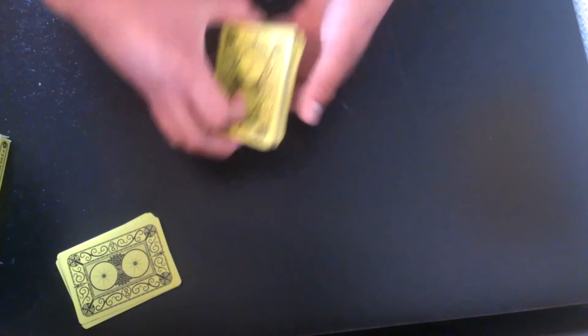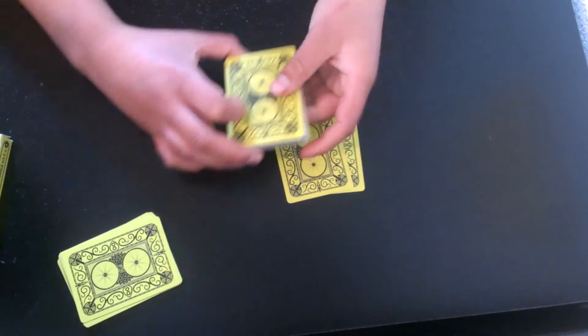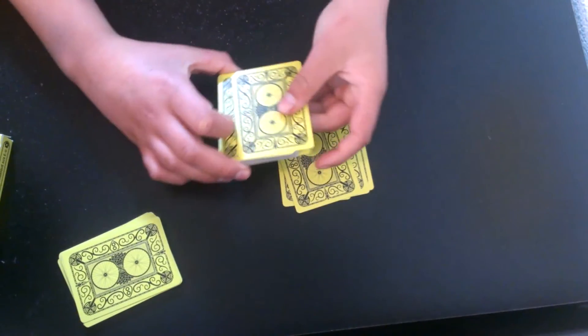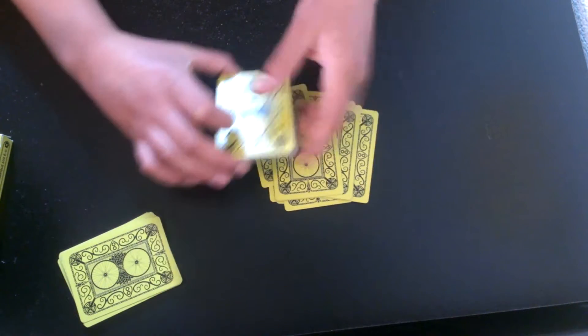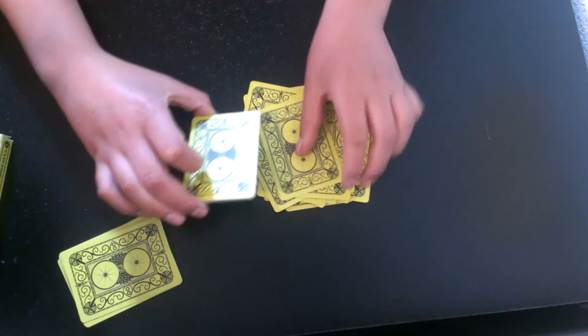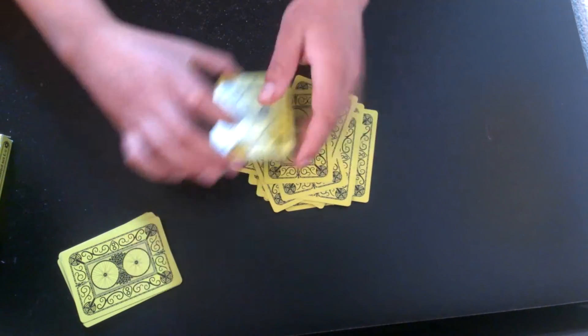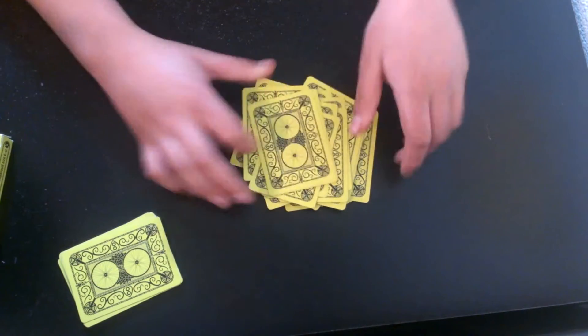After you do that, you put this deck on top. And now you're going to do what's called the Klondike Shuffle — it's when you mix up the cards. What you're going to do is take the top card and the bottom card and drop them. So you take the top card, bottom card, top card, bottom card, and you just keep doing that. Hold it in a middle grip and take the top card and the bottom card. After this, the trick is done — it's completely done. Just put all the cards down.